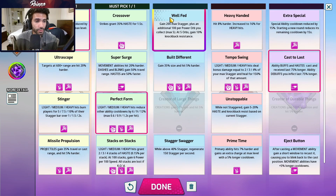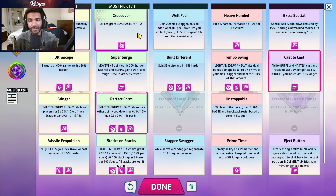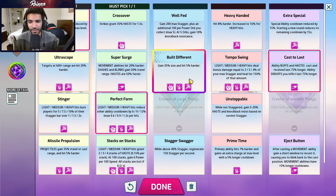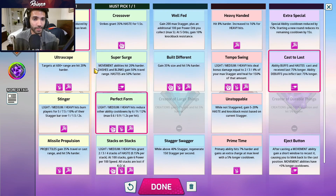There are many other trainings Kai can take. Missile propulsion is pretty good, super surge for a better spacebar, stacks on stacks is really good, crossover is really good. Sometimes built different can be good. People have been testing eject button and tempo swing — tempo swing to help against characters that hard bully you like Juliet, and it synergizes well with the right click. Honestly Kai probably has the most variety possible as far as trainings go currently.